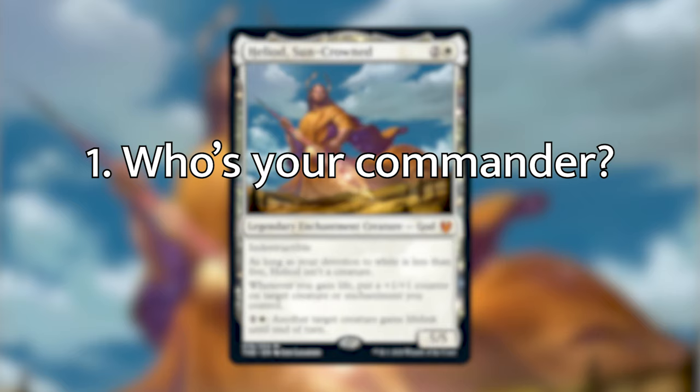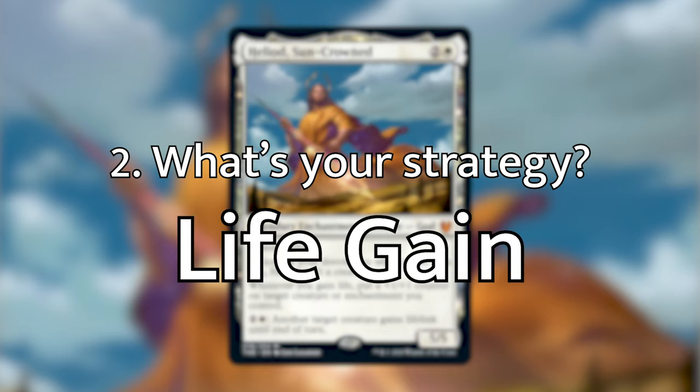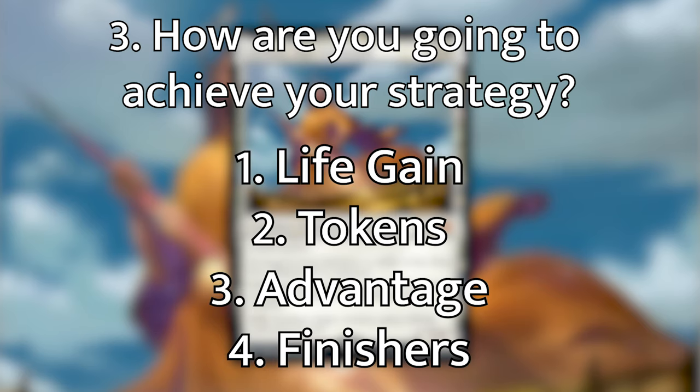Step one of our sixfold path is our commander: Heliod, Sun-Crowned. Step two is our strategy. We're going for a life gain synergistic strategy, trying to put Heliod's plus one/plus one counter ability to the best use and giving creatures lifelink to fuel our strategy. The deck has four pillars: life gain, tokens, advantage, and finishers.